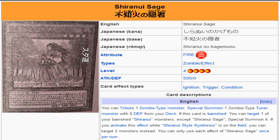Shiranui Sage is a level 4 fire zombie monster with 500 attack and 0 defense. Its effect is: you tribute one zombie type monster, special summon one zombie type tuner monster with 0 defense from your deck. So it's literally Lonefire Blossom for zombie type tuner monsters. I'll explain why this is important later because you may think this is extremely restricting.